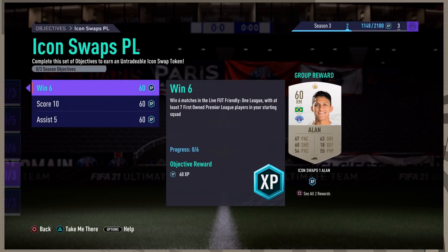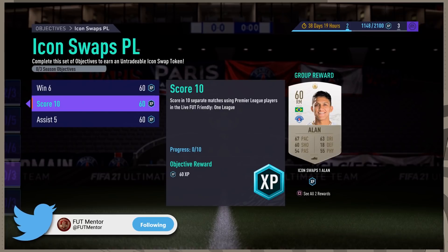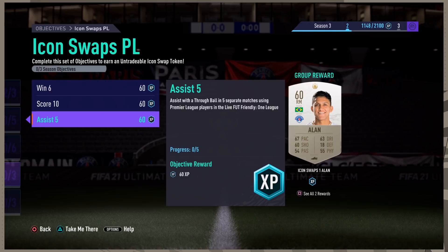You also have icon stops Premier League: win six matches in live friendly one league with no maximum games. You can do the golden goal method — score one goal and your opponent will quit. You're going to need to win six matches using first owner Premier League players only, seven of them, and in those games make sure you are also assisting with a through ball to complete this icon stops objective.